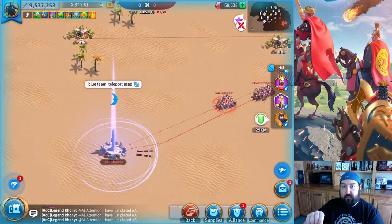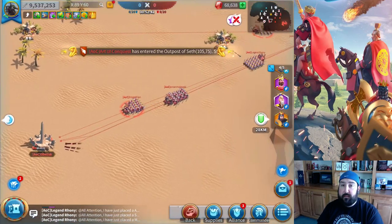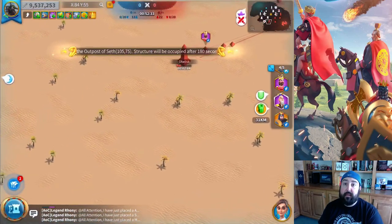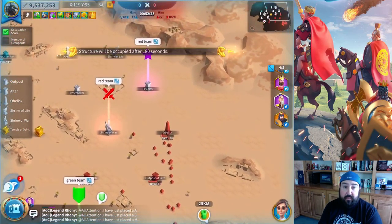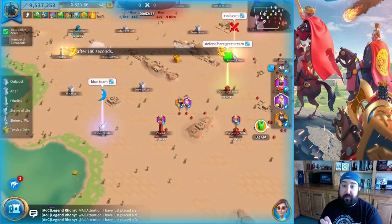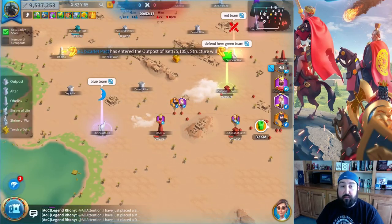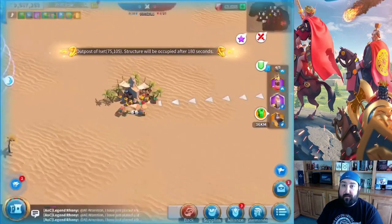As you can see where the Ark of Osiris is in the gold center — that respawns every certain amount of minutes, I think it's every 10 minutes or so. You want to be there to capture that relic and bring it back to your war camp — your outpost. You see where it says Outpost of Seth? That's where you take your Ark of Osiris, that's where you capture it. I was the first one to grab the Ark of Osiris because I knew it was important, so I had one of my cavalry troops over there to grab it and run with it.